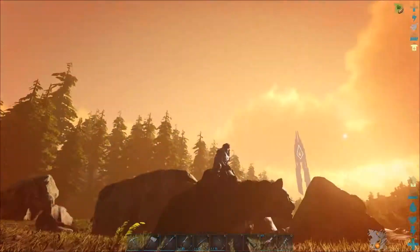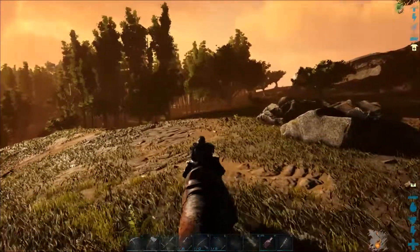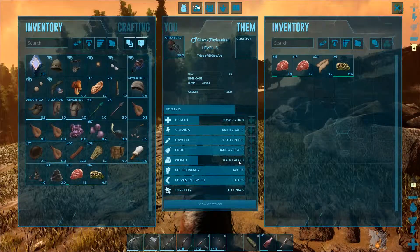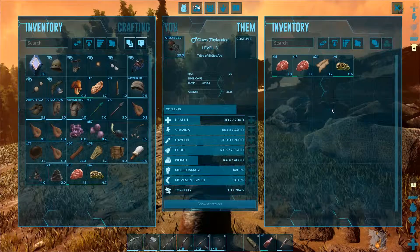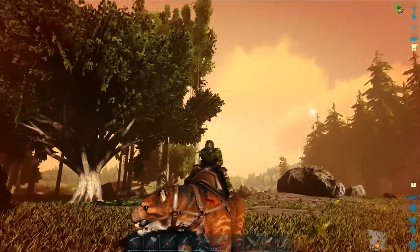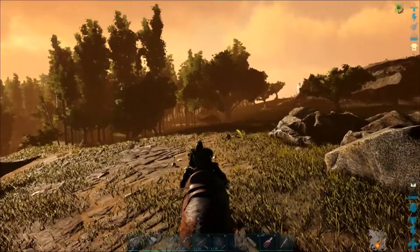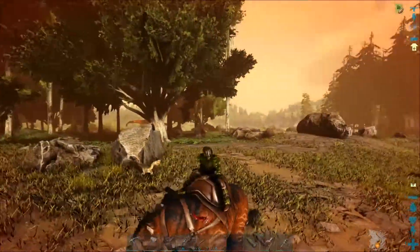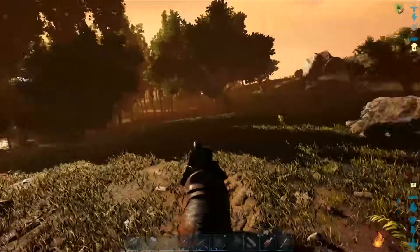Alright, there you have it — a Thylacoleo. He looks a bit rough right now but he's just level 3, give the guy a break. Later on you can upgrade their movement speed. Look at the carry weight for a level 3 — 400, that's not bad. Health can go up quite a lot once you start leveling them up. It's just a perfect all-around creature. The only other creature I like more would be the Argent. The only thing the Thylacoleo needs is wings — then it would be absolutely perfect.